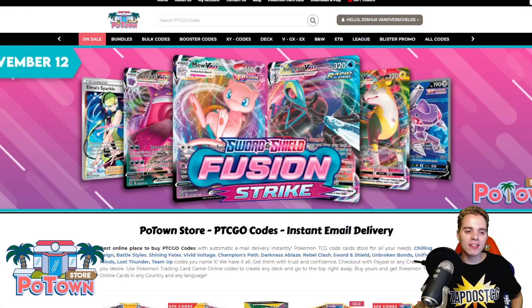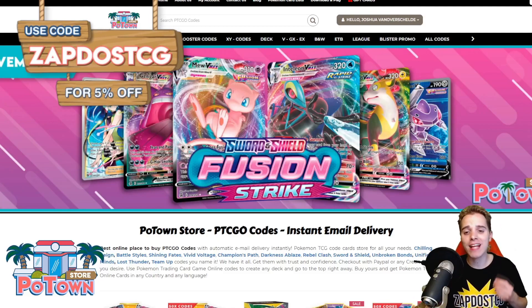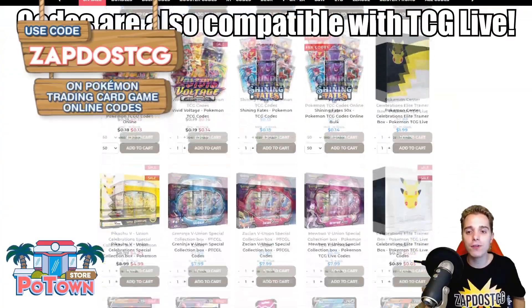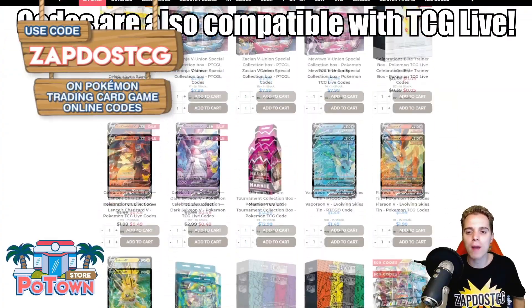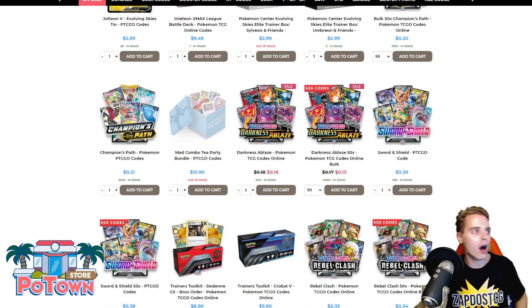This video is sponsored by PotownStore.com, the best place to get yourself some TCGO code cards. Looking for that last card to complete your online deck or just to get the latest booster packs in town? They literally have everything, even the Fusion Strike stuff. So be sure to head over to PotownStore.com and use that coupon code ZAPDOISTCG for 5% off.